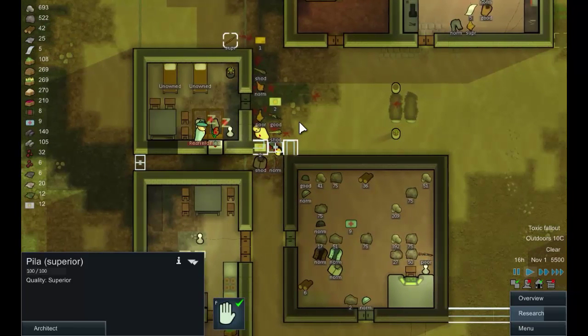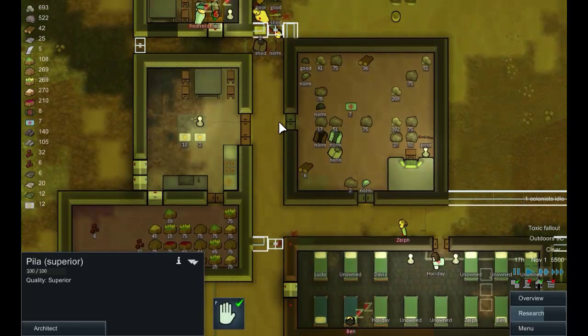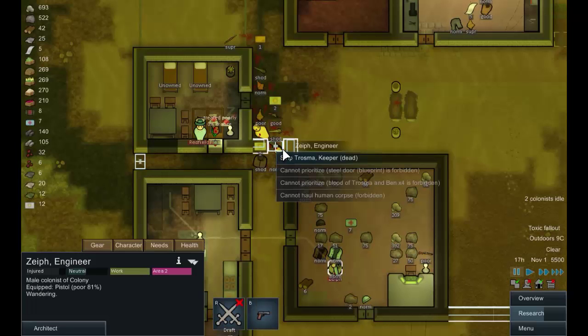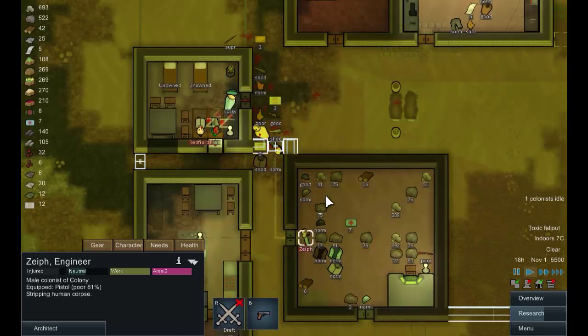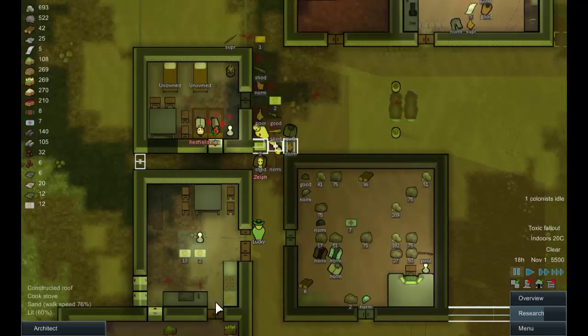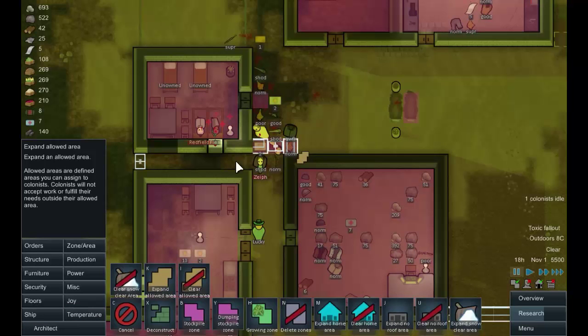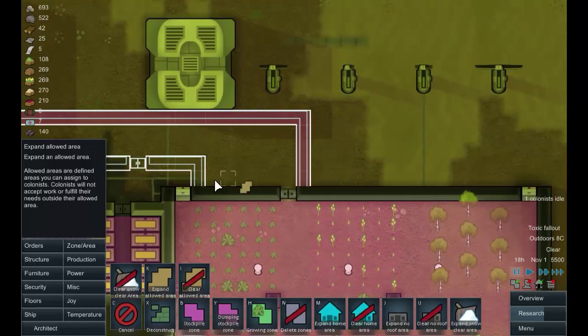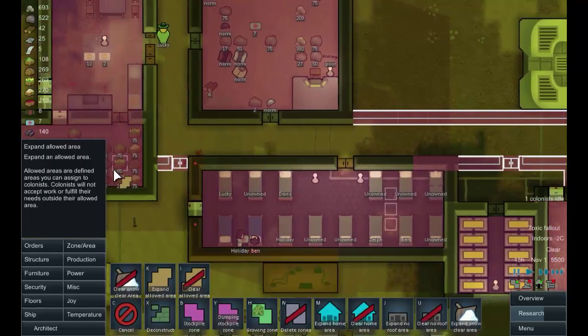Unfortunately we can't do any research or stone building at the moment, but we're tending to the wounded. Now we need to allow construction areas so builders can access the build zones. The new areas need to be marked allowed so workers can actually get to them. You can tell this zone management mechanic is new to me.